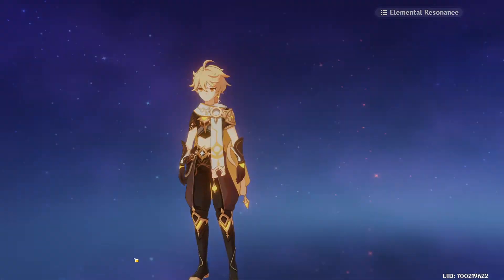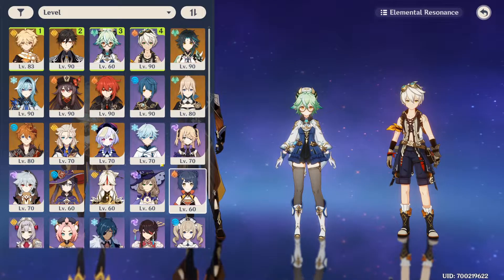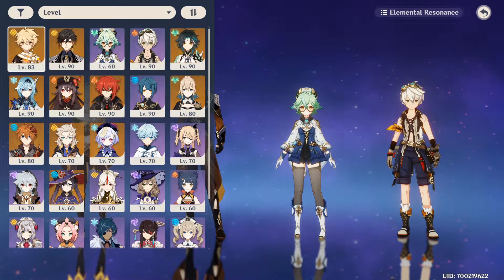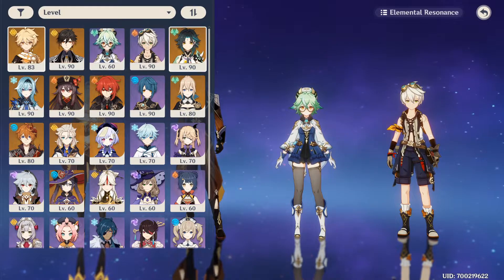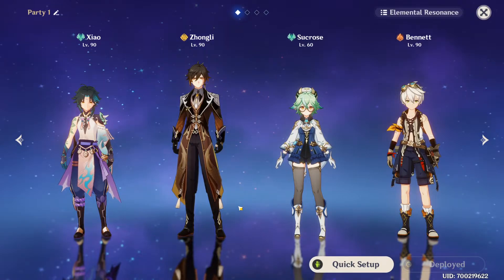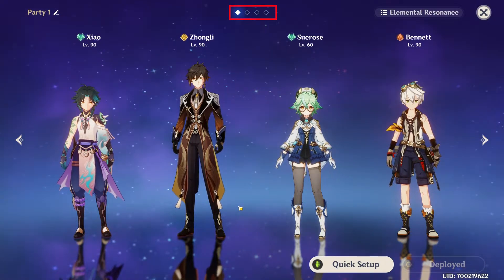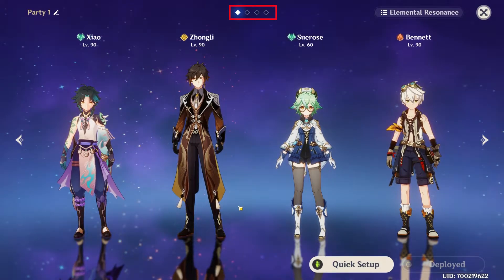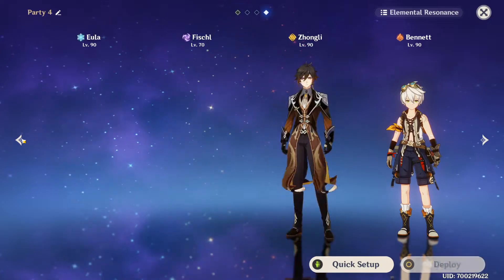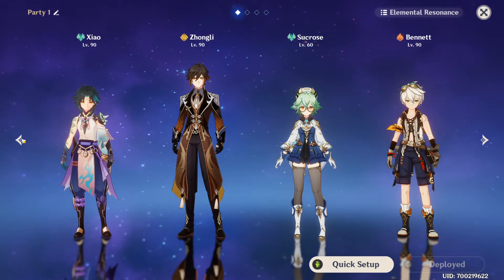You can also do a quick setup. If you already have some characters selected, just deselect them, then select the ones you want and click save settings. Above there are these 4 dots — these are team slots, which means you can set up 4 different teams that you can switch to quickly. Just use the arrows on the sides to move through them. If you want to change the team, just click on deploy.